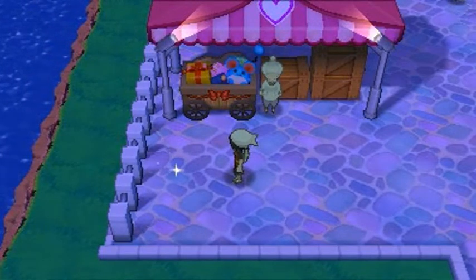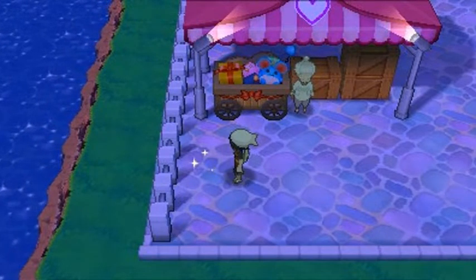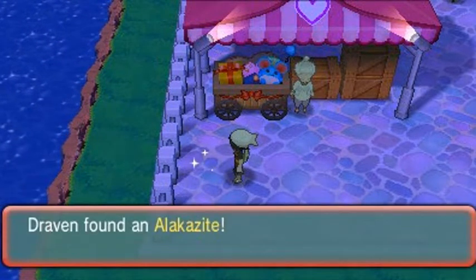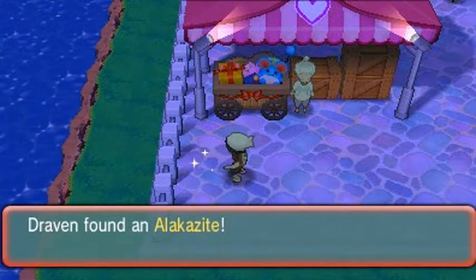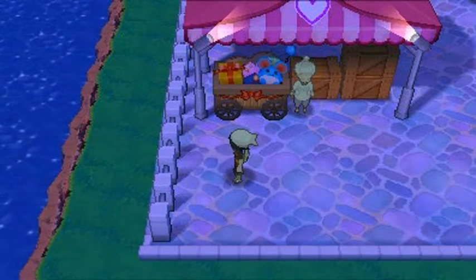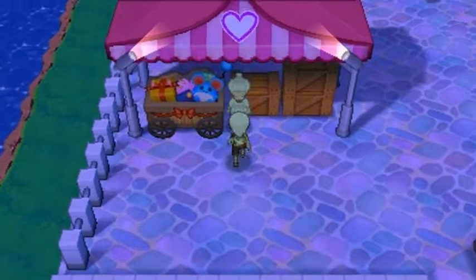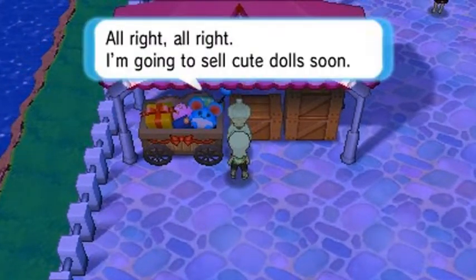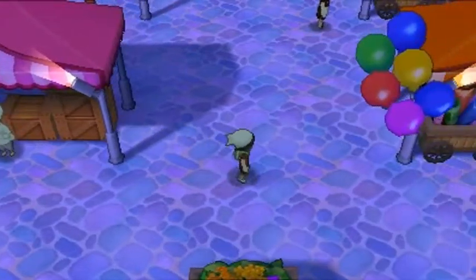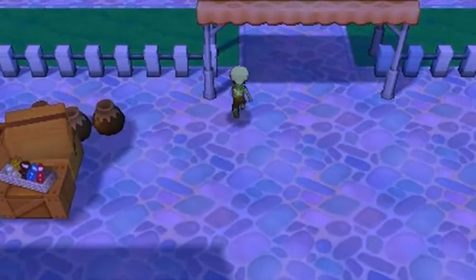One thing of major importance right here — this shiny little object. If you don't know what this is, you need some education. This is a Mega Stone — an Alakazite — which you can actually use for your Alakazam. Luckily we can get an Alakazam here because we traded for a golden Magikarp in the last episode. So we've got an Alakazite!